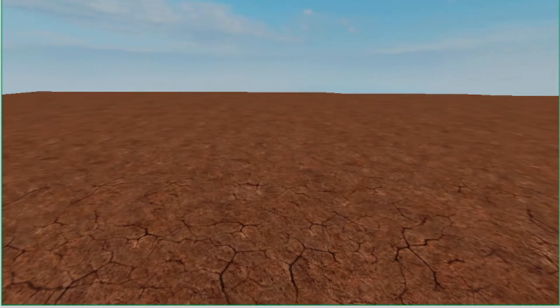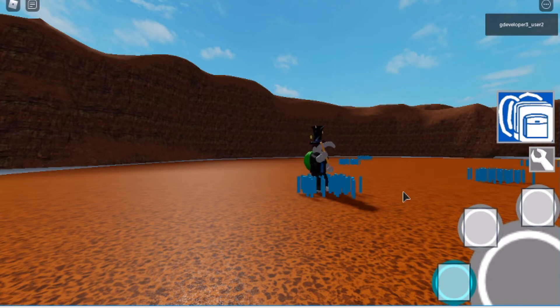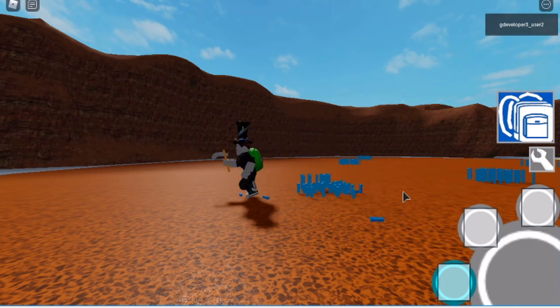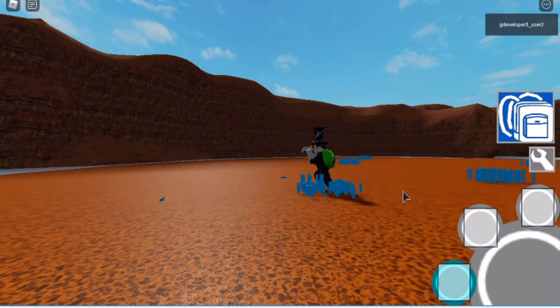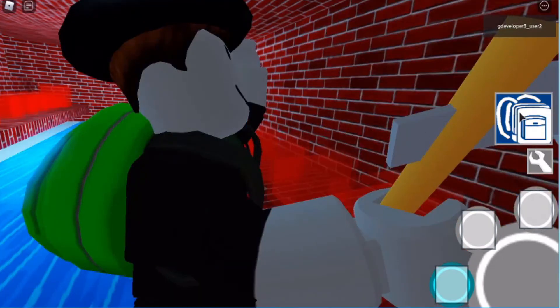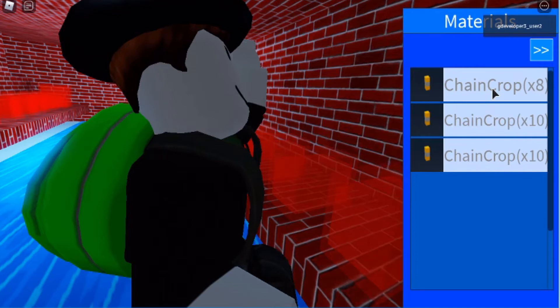This civilization is centered around two crops, as you discover the chain crops and the red jelly. No one really knows what the chain crops are, but they grow in the sun and on soil and can be harvested with a sickle. Upon obtaining these, the player can feed them to the red jelly crop to make it grow faster, so that way they can harvest it.